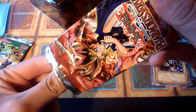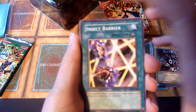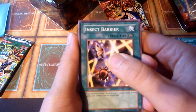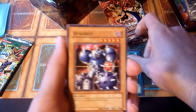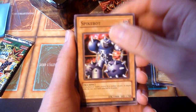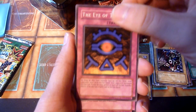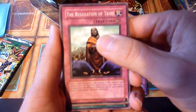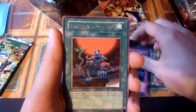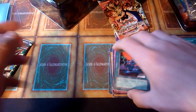PSV. Come on, give me a Thousand-Eyes. Watch me pull a Chain Destruction or something like that. Eye of Truth. The Regulation of Tribe — many Continuous Traps in here. The Shallow Grave. This is rough. Time Seal, banned for a long time.